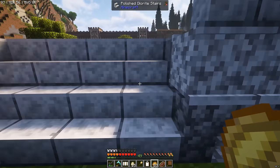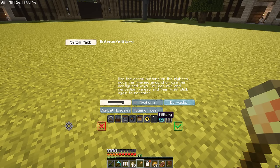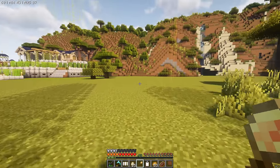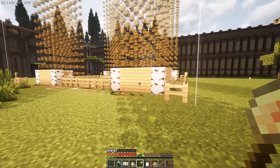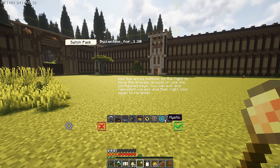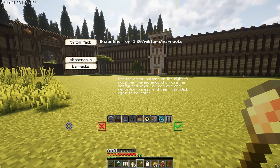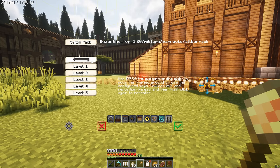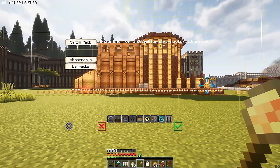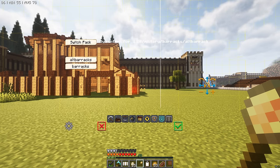Let's look at the barracks first. It switched to the antique pack for some reason — back to Byzantine. The barracks has an alt barracks and a regular barracks. The alt barracks looks pretty good — made out of wood, but that'll change as it goes through the levels. Let's move it over and see how impressive this thing looks. A very pretty looking building — it rises up quite high. I really love this building, a really attractive barracks.